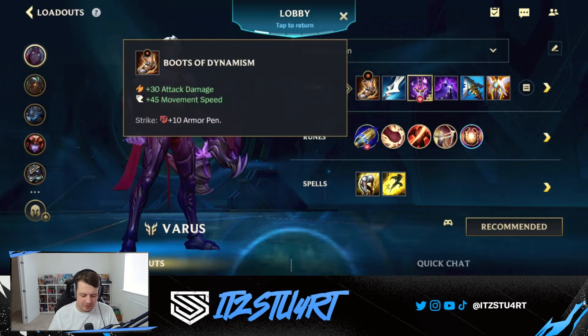For boots you can either go Boots of Dynamism or Gluttonous Grease — both are great choices. I'd build Boots of Dynamism if you have an early game lead because the extra armor penetration helps you carry more in the early game. However, if it's pretty even, I'll just go Gluttonous Grease because the extra AD scales better into the late game compared to the 10 armor pen, which becomes less valuable as the game goes on.